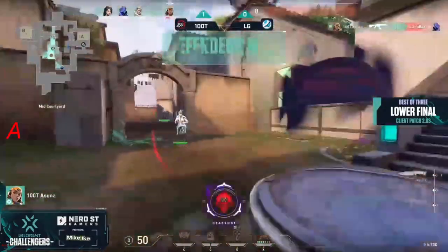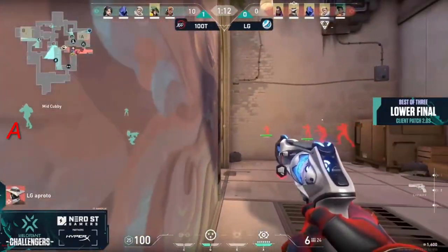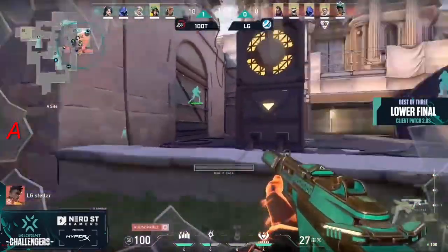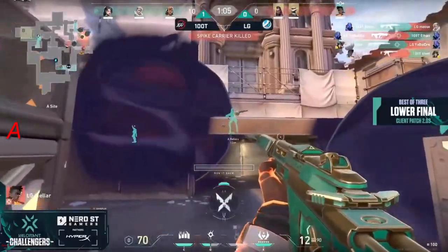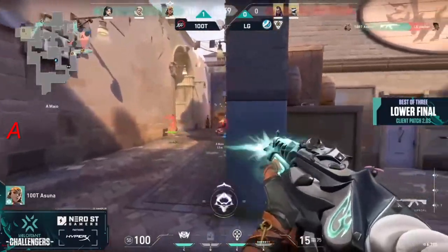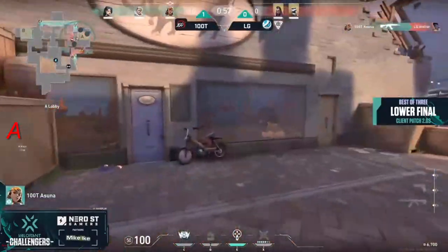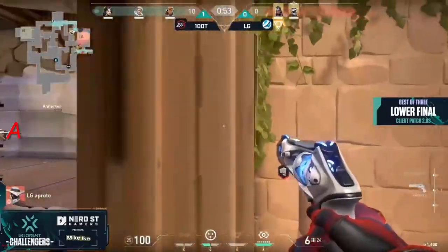Run it back will be spent. Stellar the first one forward with the Spectre — has a Leer to assist. Knows there's a player up top and is still able to find one. Two for two overall now as things continue to come through. Also from the flank — still no Empress up top trying to change the angle.